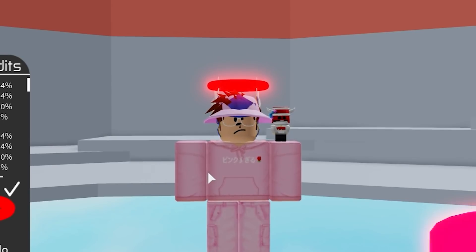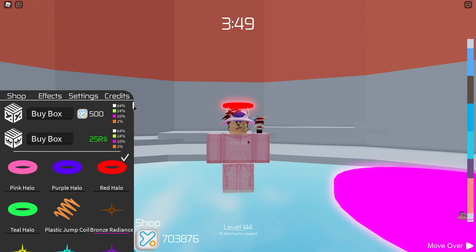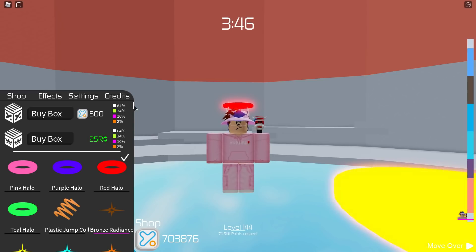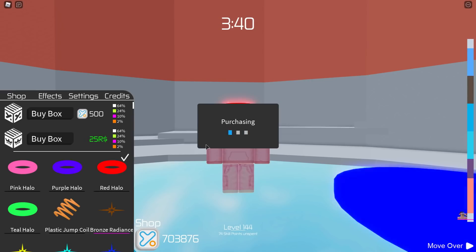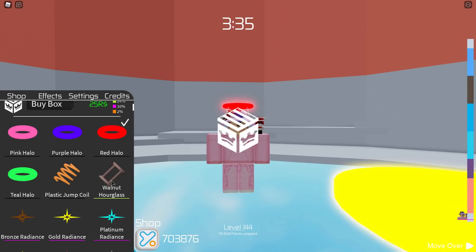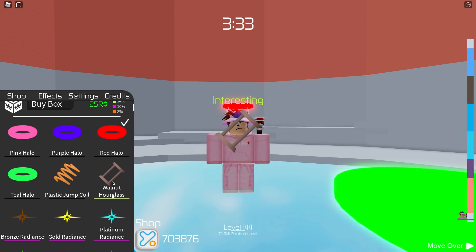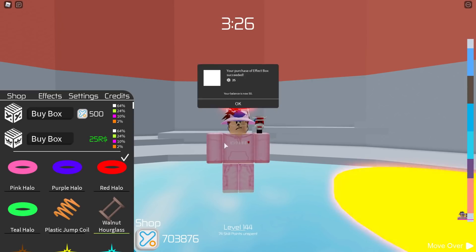I've gone ahead and put 100 robux into my account and we're going to open four boxes. I'm really hoping we get either the wave trail, the blue halo, or the amethyst radiance — that would be so sick. So let's begin. First one — oh no, this is not gonna go well. Please give me something good. We got the walnut hourglass! That would have been the hourglass I'd have liked if I got to choose — it's the best hourglass in my opinion out of all of them.